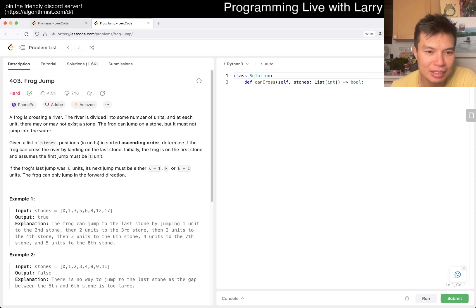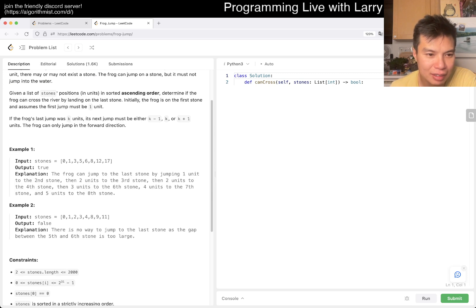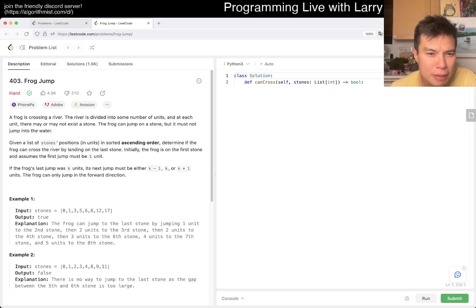So if the last jump is k units, the next jump can be k minus 1, k, or k plus 1 units. The first jump is 1. And then it can go to 3, and then it can go to 6, and then it can go... oh, I guess it tells you.